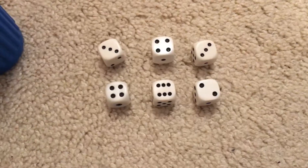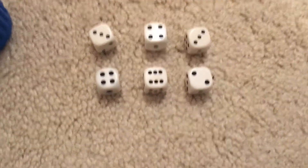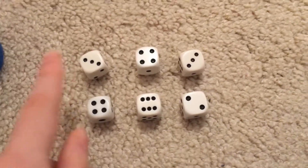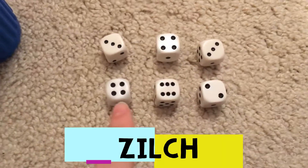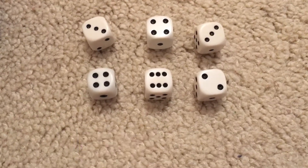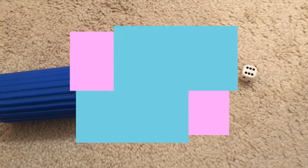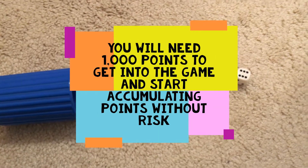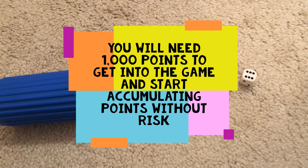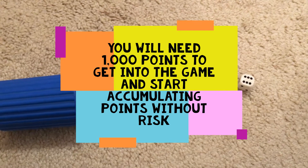However, if you get no fives or ones and you don't get a three of a kind or three pairs, this is known as a zilch and you get zero points and have to end your turn. As I said before, to get into the game and start accumulating points without risk, you have to get at least 1,000 points and put it down on the scoreboard.